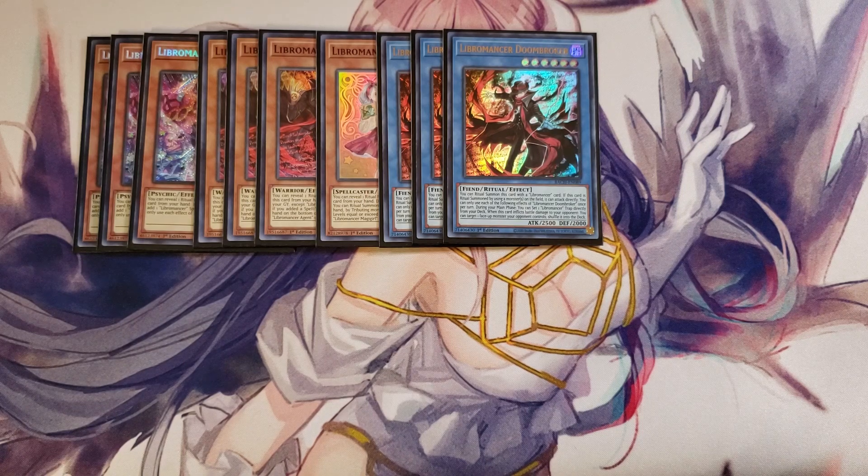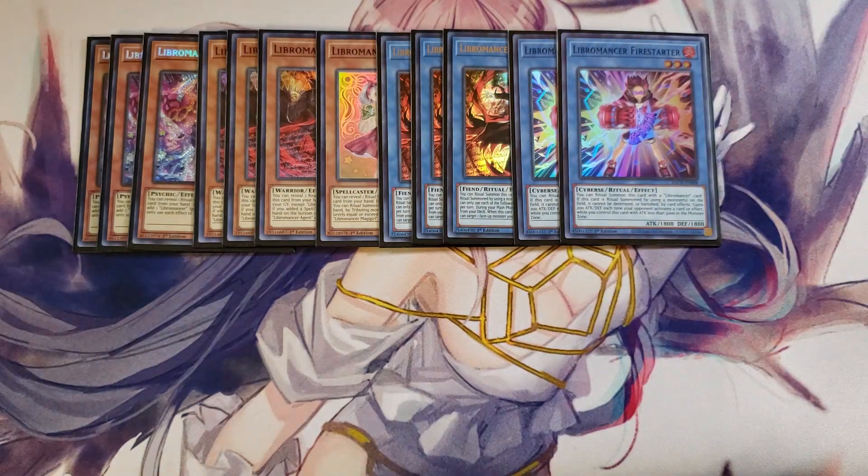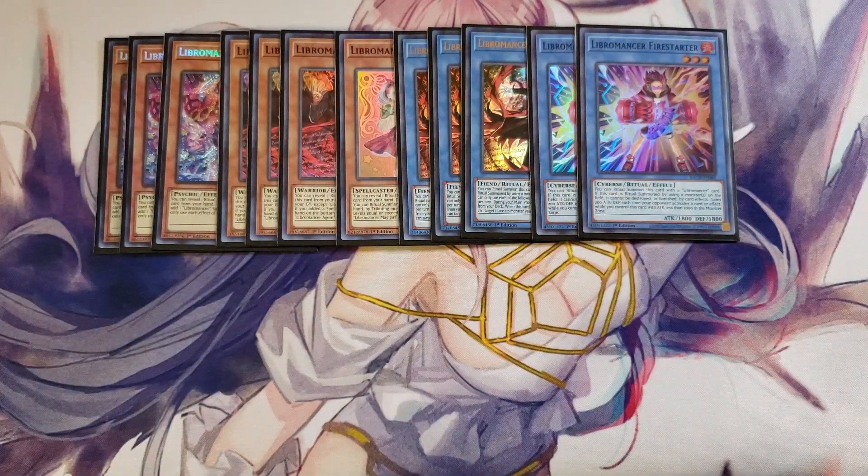We then play two copies of Libromancer Firestarter. This card is a good two-of; you really only need two copies. It has the ability to ritual summon this card with a Libromancer card, and if it's ritual summoned using monsters on the field, it cannot be destroyed or banished by card effects. It gains 200 attack and defense each time your opponent activates a card or effect while you control this card with attack less than 3,000, which can get this monster all the way up to 3,000 attack points.